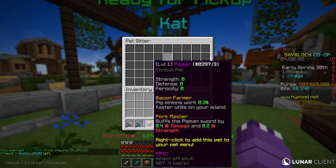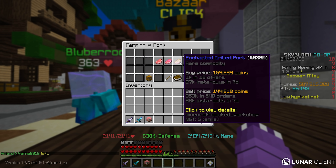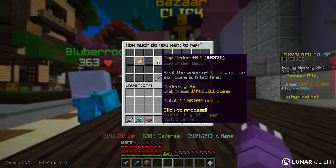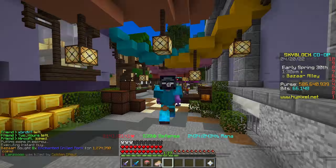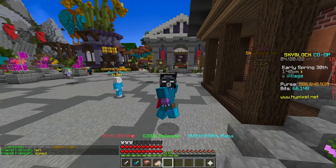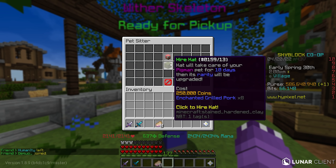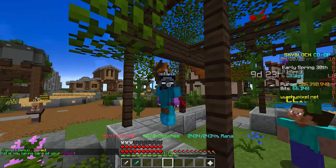You also need enchanted grilled pork, which you can find in the bazaar under the farming category in the pork section. We need 8 enchanted grilled pork, which will cost about 1.15 million coins. I went ahead and insta-bought these for about an additional 100,000 coins — you can do a buy order to save that. Then head back to CAT to start the upgrade, turning our level one epic pigment pet into a legendary pigment pet, costing 250,000 coins plus the enchanted grilled pork.